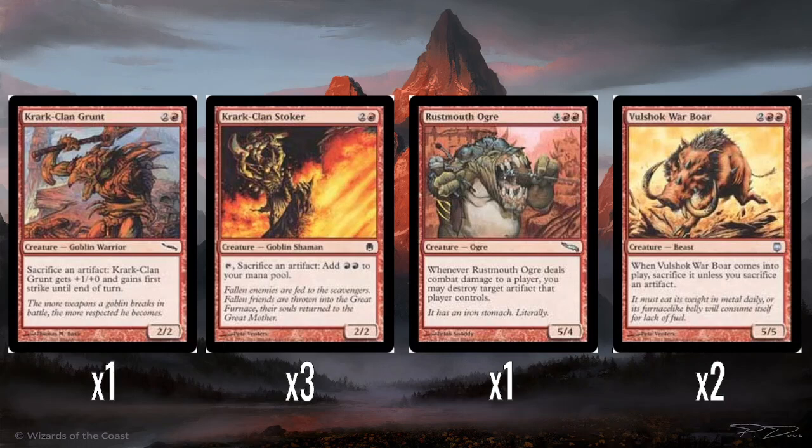Krak-Clan Grunt — which I have to pronounce very carefully, as I discovered in the last video. Sacrifice an artifact: it gets +1/+0 and gains first strike until end of turn. In the Sacrificial Bam deck I said that was a weak ability, and I've reconsidered. Sacrifice an artifact to get +1/+0 and first strike bumps it up to a 3/2 with first strike — three power and first strike is kind of scary. That would have threatened quite a bit at the time, either blocking or attacking. And the activation cost only requires sacrificing an artifact, no mana, so you could do it out of nowhere — well, you need an artifact. Krak-Clan Grunt is okay. I really hope he's not in any more decks; I really don't want to try saying the name anymore.